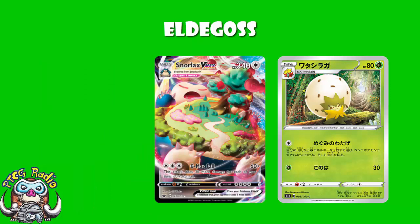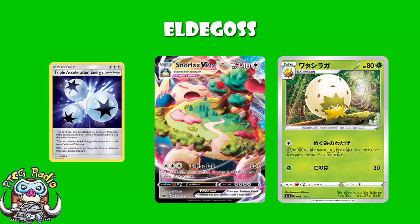Now, Snorlax V Max — we thankfully actually have an English version of it. And what we see here is one attack, but again it's a very energy hungry attack. Three colorless energy, 60 damage plus 30 more for each of your benched Pokemon. Now, in reality, you should always have a full bench here and you should be hitting a fairly easy 210. Now, because this is an evolution Pokemon, you do actually have the option of using Triple Acceleration Energy, but you can only play four of them in your deck and it falls off at the end of your turn. And I'm not saying it won't work — I am saying it's awkward, and not a lot of people are particularly going to always want to do that.